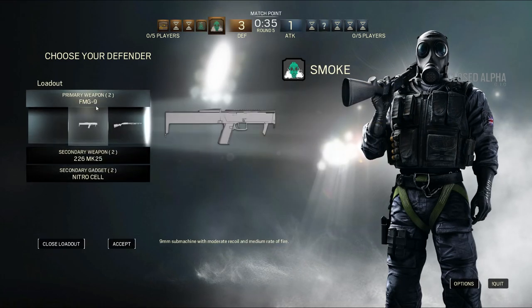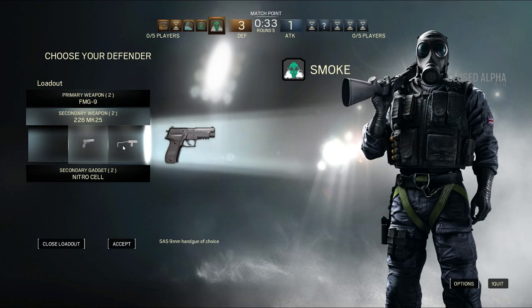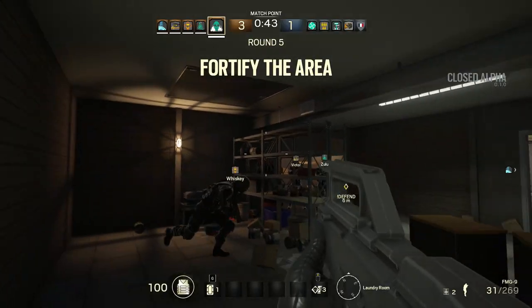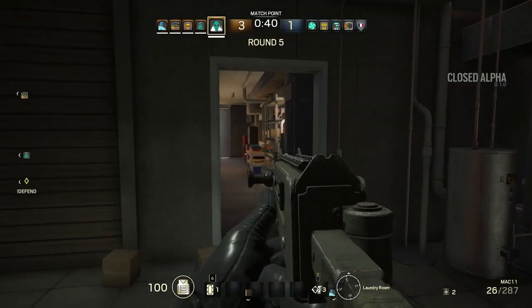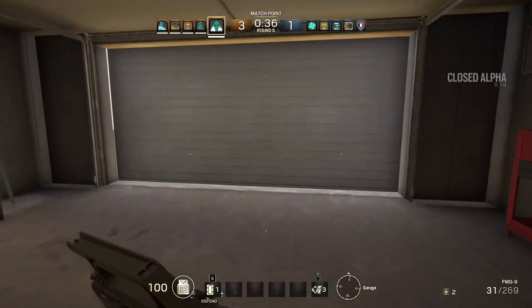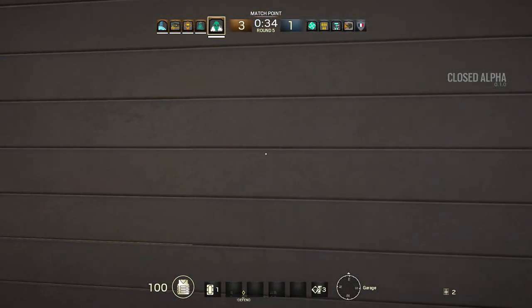First of all, you've got loads of different operators or classes you can choose from that have unique abilities that you can take into the map that you're playing. And at the beginning, if you are defending, you're going to be choosing a place to hold your hostage. There's a lot to explain here, so just take it all in, enjoy the gameplay. It's probably going to be one of the first gameplays you've ever seen of Rainbow Six Siege.